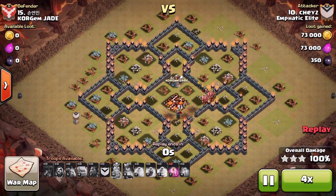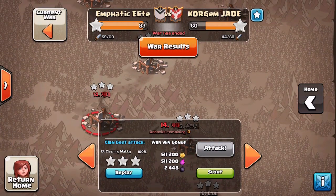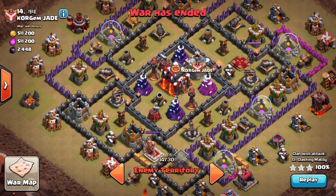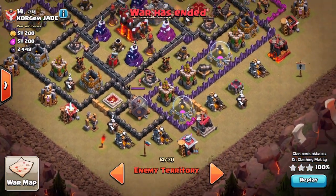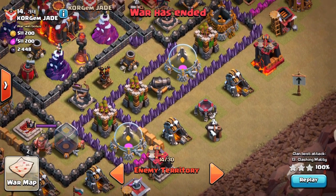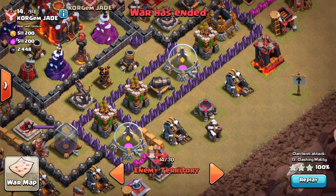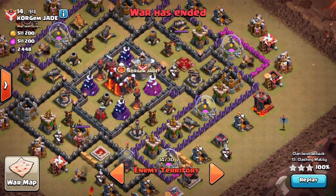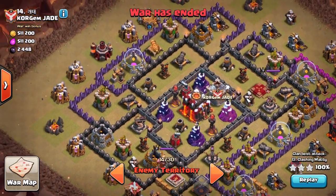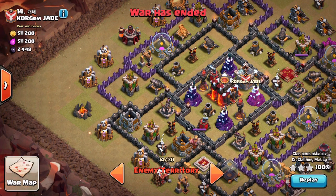Carrying on — this raid is now finished. Let's have a little look at base 14. Someone else gave it a try and tried to do a quad golem in through the base — it might have been Hardy — tried to do a quad golem, sending some giants as well to go and take down the core, then hog the rest. But the way I saw it was that if I sent a couple of golems in through 9 o'clock I could firstly earthquake open the entire core.